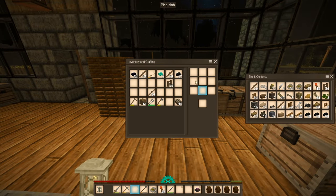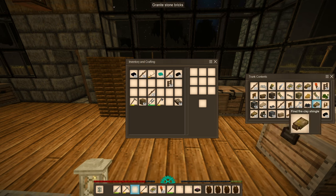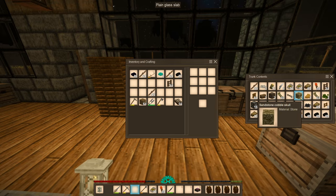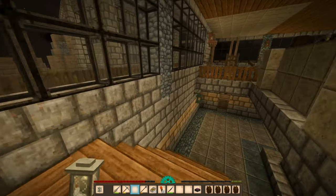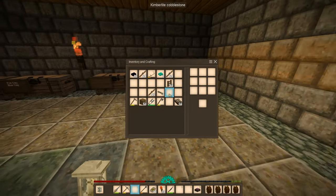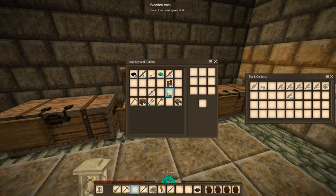Okay, so put this here, except we don't have any space. Let's take this and put the rest of the charcoal there. Oh yeah, I forgot to feed the animals. Let's go feed them.